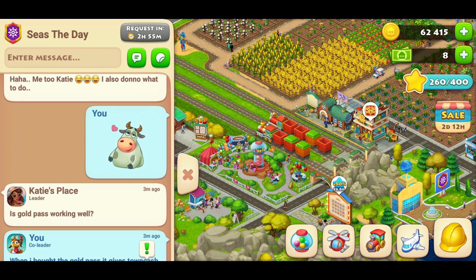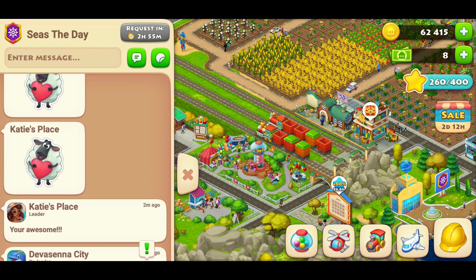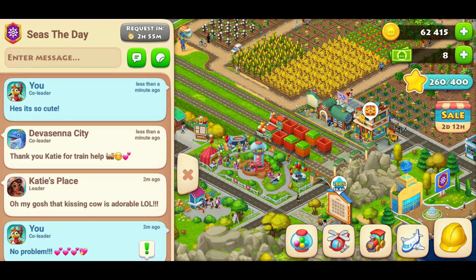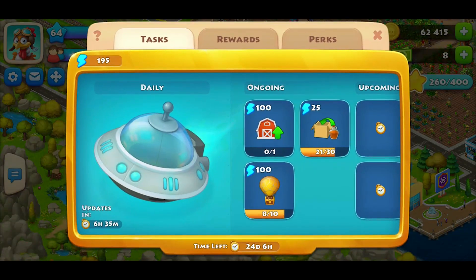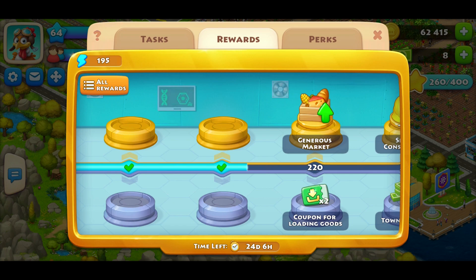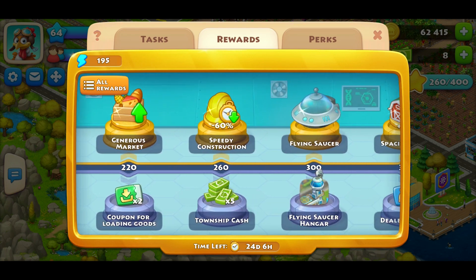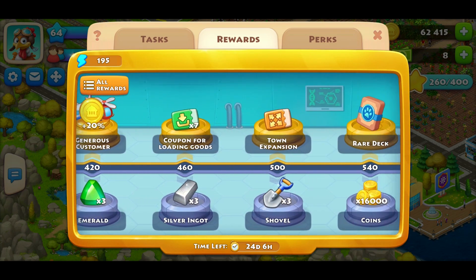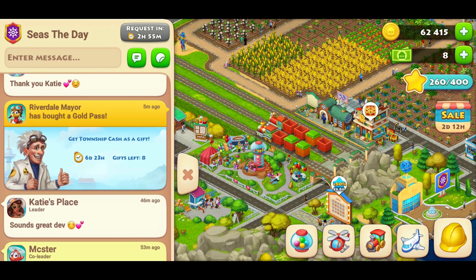What is it and how do you get it? The gold pass is purchased using real money. You can purchase it in the bank where they have the Township cash and bundles for sale. When you purchase it, you unlock exclusive in-game perks. In the rewards tab, you get the top prizes in addition to the bottom prizes that someone who didn't purchase the gold pass would get.